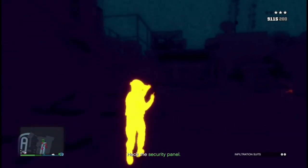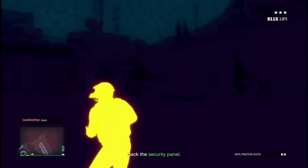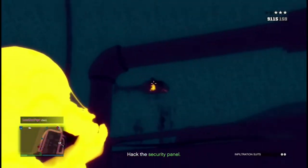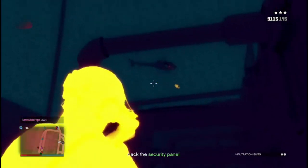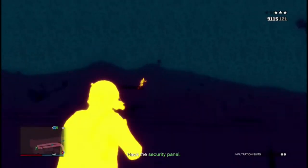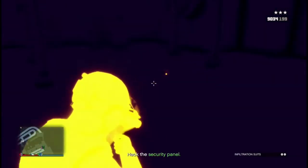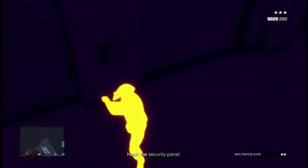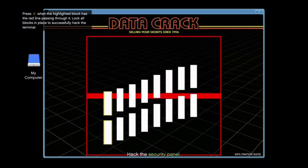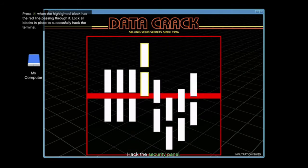So what you can see is these thermals really help you — they really help the guys stand out on your screen. It really helps in situations like this when you're getting shot at and you don't know who's shooting at you or where the guys are. I'll put a link in the description down below that shows you where to get your thermals and how to activate them and turn them on.